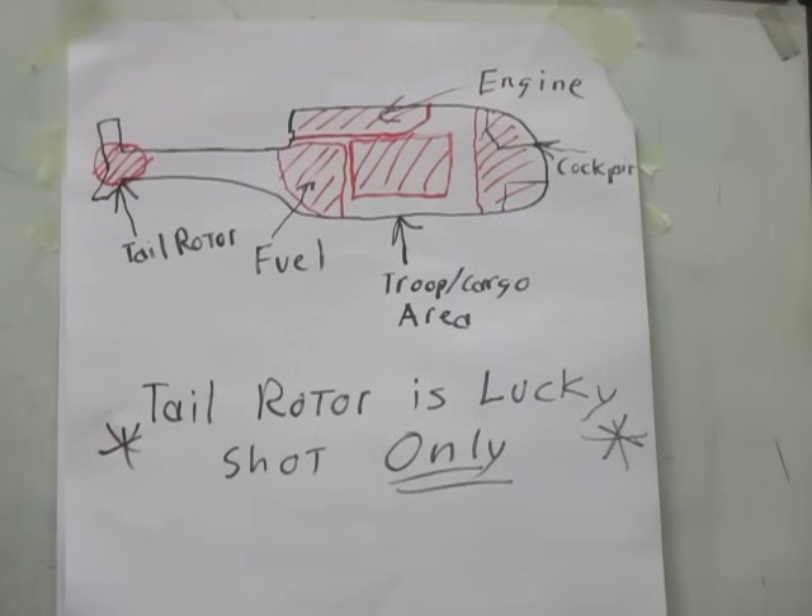This video is a field craft video on engaging helicopters with small arms. Some of this information you can find yourself — it was a common task decades ago, probably not in current common task manuals. You might have to go to the 1980s or early 90s. The task to look for is: engage hostile aircraft with small arms, task number 441-091-1102.